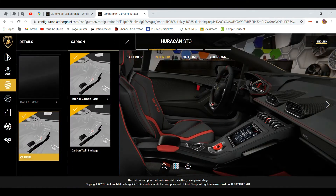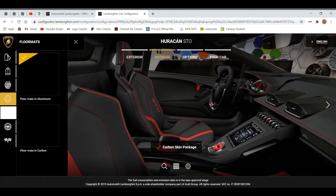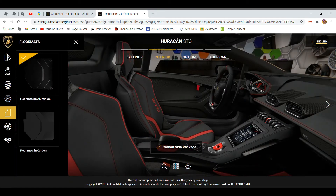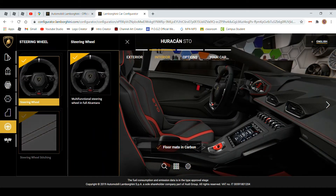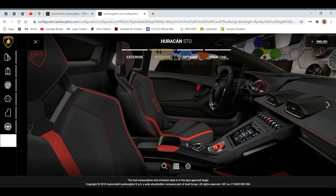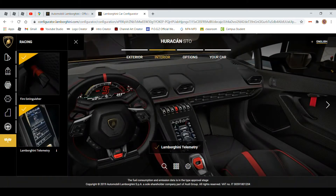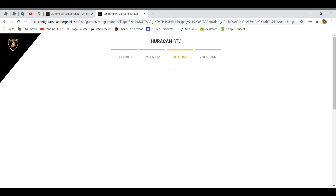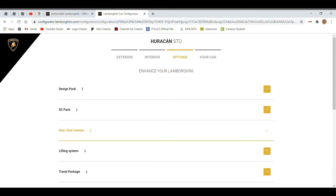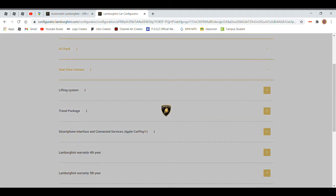Let's do carbon. I wish you could do forged carbon on this thing - that's one of the reasons why I love them. Floor mats and carbon. I'm just going to go full send and do all the nicest packages - five signature, working telemetry, design pack. Yeah, I feel like you want all of that if you're getting it.